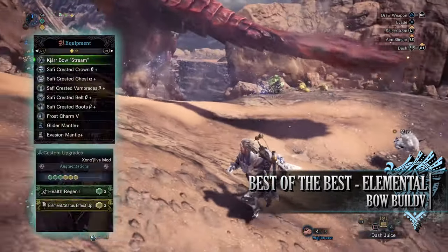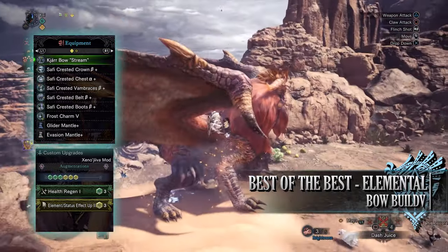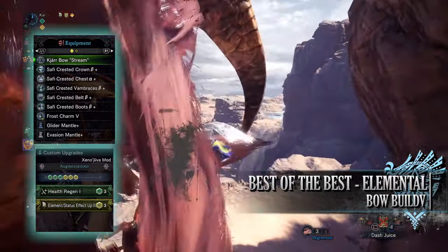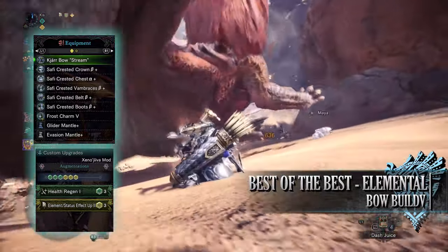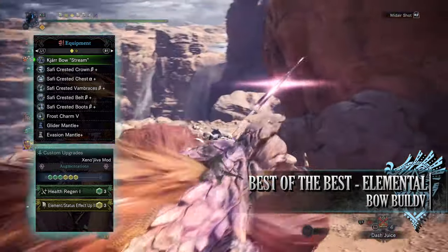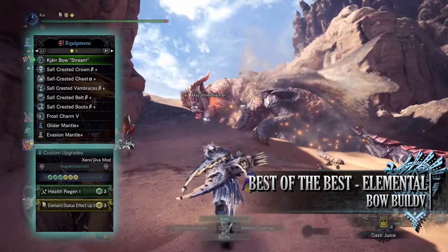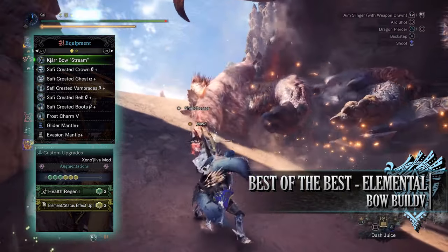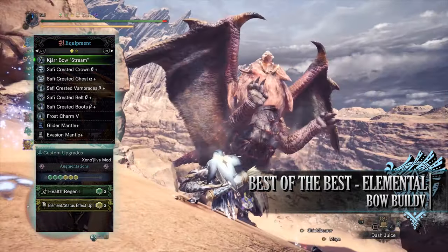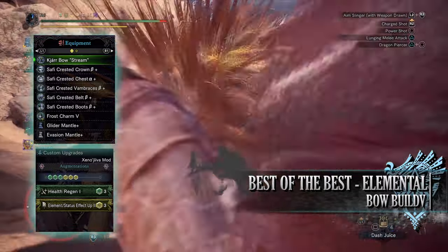For this you'll need the Safi Crested Crown Beta, the Safi Crested Chest Alpha, the Safi Crested Vambraces Beta, Safi Crested Belt Beta and the Safi Crested Boots Beta. I'm also using a Frost Charm 5 — which can potentially be a different charm of a different element if you're using a weapon with a different element — and for my weapon I'm using the Kiar bow stream, which has an elemental up augmentation and a health regen augmentation. As for specialist tools, I've gone for a Glider and Evasion mantle.